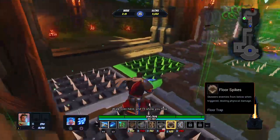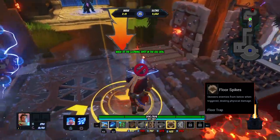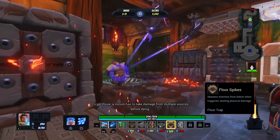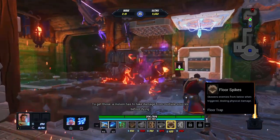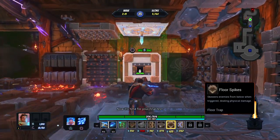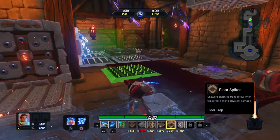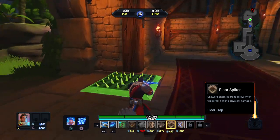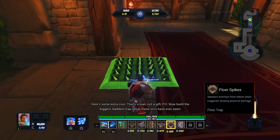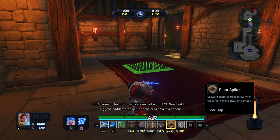You're a natural. Look, you've almost filled your unchained meter - if you can set that off you'll be unstoppable. To fill the meter you need combos; to get those, a minion has to take damage from multiple sources before dying. Easy, right? Now it's time for your final test. Wait, what? It took away everything! Here's some extra coin - that's a loan, not a gift FYI. Now build the biggest, baddest trap setup these orcs have ever seen.